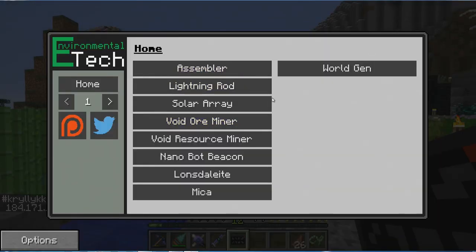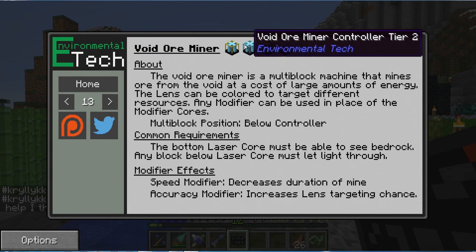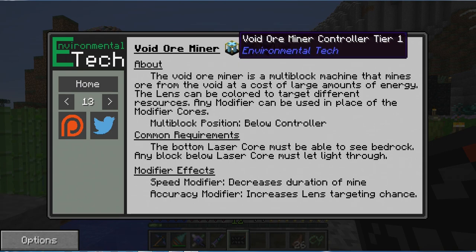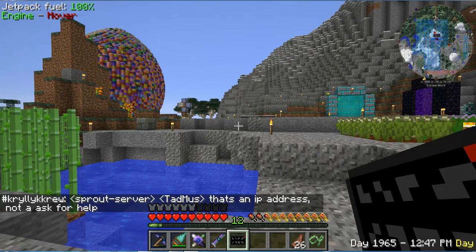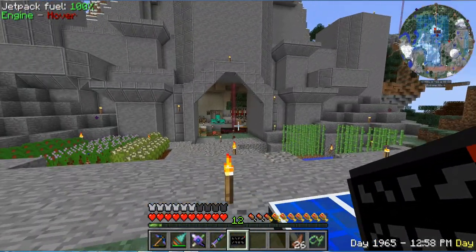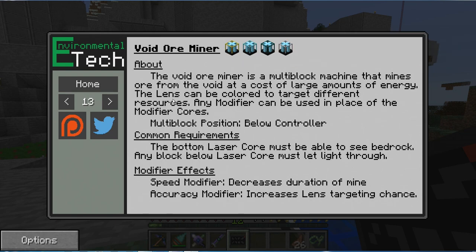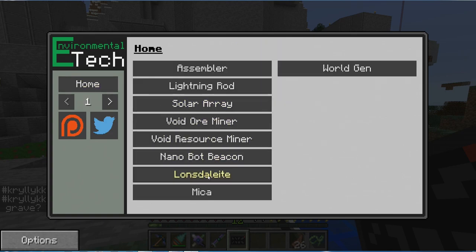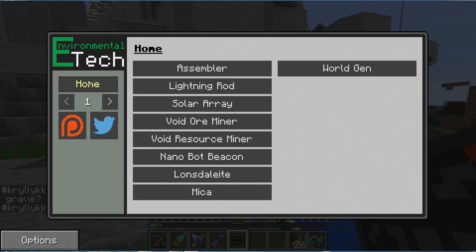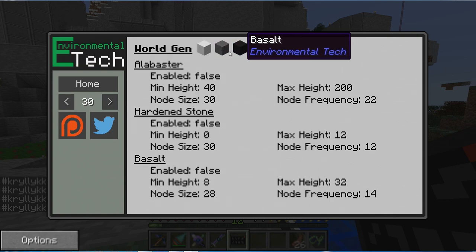We got the digital guide from Environmental Tech. Environmental Tech is a pretty sweet mod that offers lots of cool things, including some world-gen, different ways of getting power like a lightning rod or a solar array. It adds an item like a laser drill from Mine Factory Loaded for those familiar with the old mods - basically a miner that generates ore, similar to the quarry we built last episode, but a little bit slower. It's not as quick as the Quantum Quarry until you get to a higher level, like Tier 4. There are also nanobots and witherproof blocks, which is kind of cool. World-gen includes Alabaster, Hardened Stone, and Basalt.